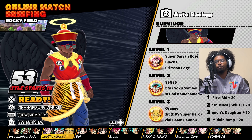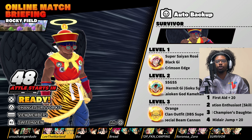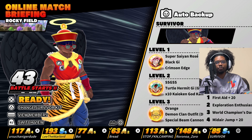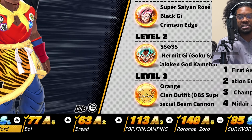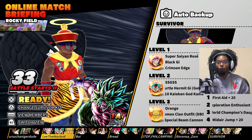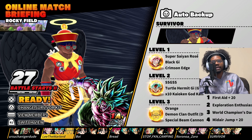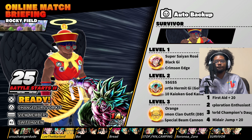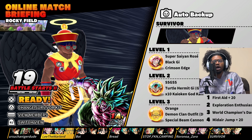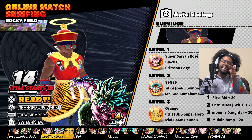We are running the most broken, most overpowered build in Breakers history — the grill master build. It's a pretty mixed level lobby. We're going up against a level 1 A1 Broly, and we are using Cook, Instant Rise, Galactic Patrol Ship, Capsule Fridge, First Aid, Exploration Enthusiast, World Champion Starter, and Midair Jump. Let's see if this absolutely broken build can get the job done.